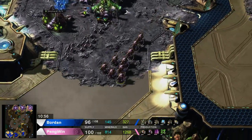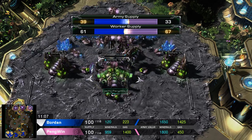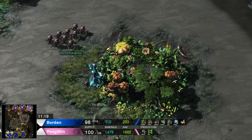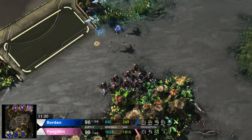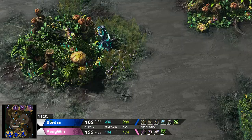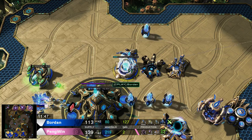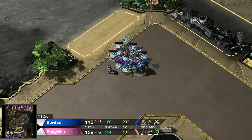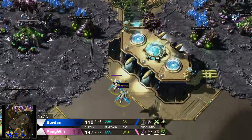Penguin is still staying on three bases. Worker supply at 67 — not too bad, but not really the spot where you want to stop worker production. Borden has finished his third base and is starting colossi production, with thermal lance not started yet. Penguin will probably try to attack here, lure the army out, and then come in with the 20 mutas he's just produced — some nice decision making trying to get rid of phoenixes and force colossi soon.